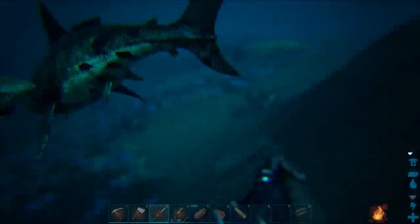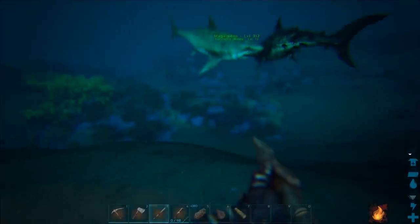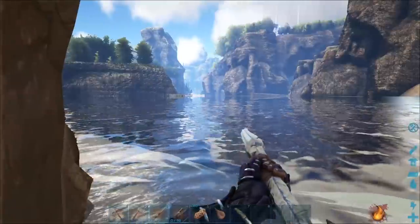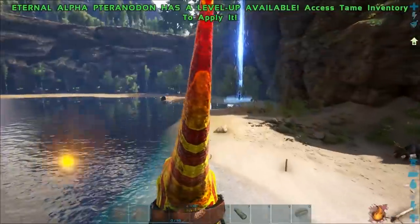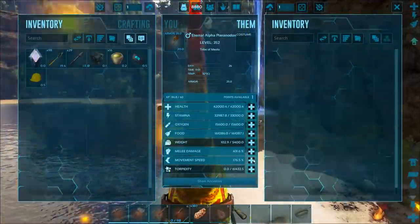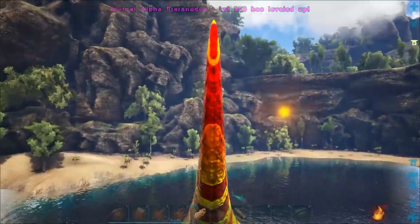One of the things I want to get into pretty soon is exploring underwater — I feel like there's a lot down there, even if it's just collecting oil and silica pearls and that sort of stuff. The problem is I need to gain about 10 levels before I can get a scuba suit, so we've got a little bit longer before we can do anything in that regard. Today we're just going to focus on trying to find a knockout flying tame.